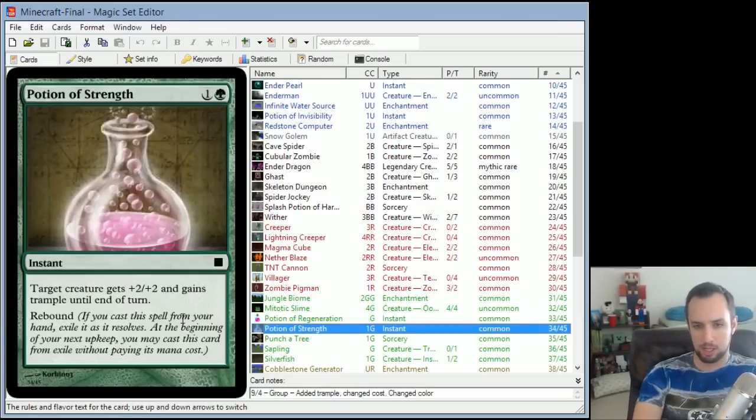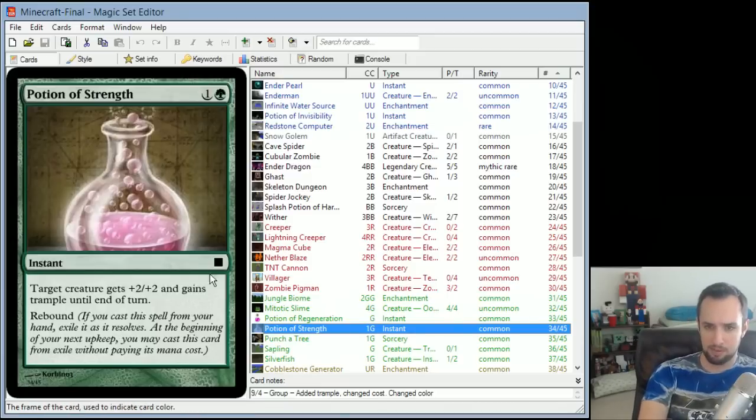Similarly, Potion of Strength also has Rebound. Target creature gets +2/+2 and gains trample until end of turn. The Rebound effect is probably a little bit better here because this is a more aggressive card.